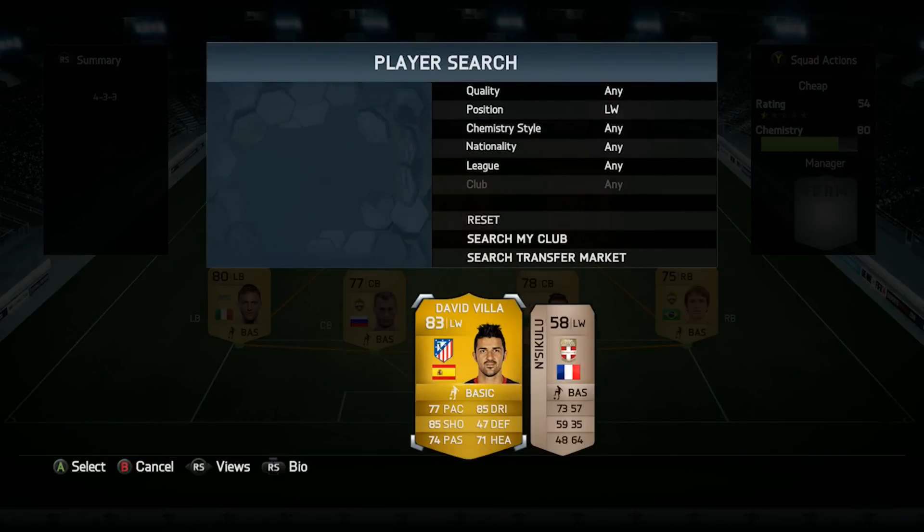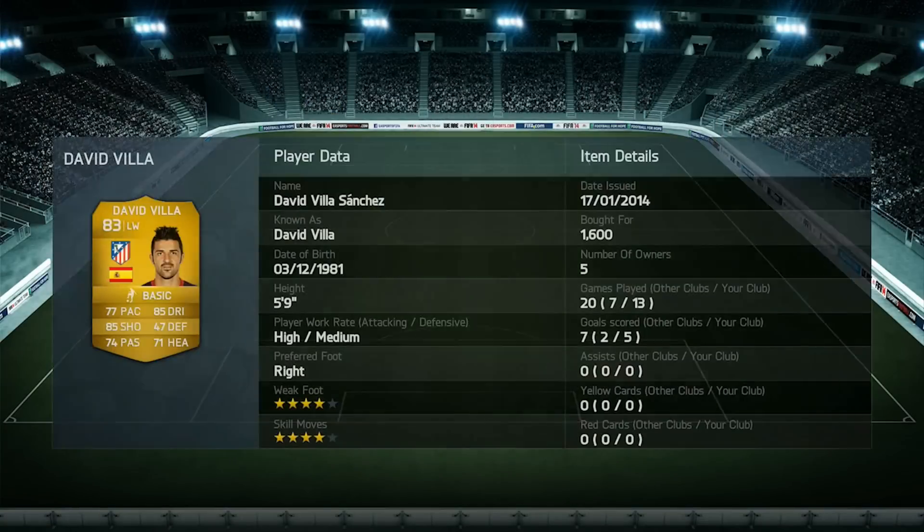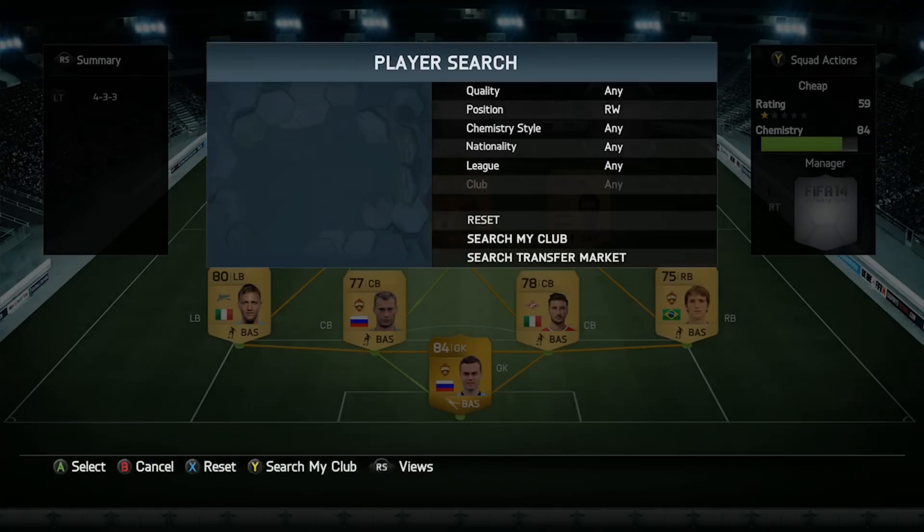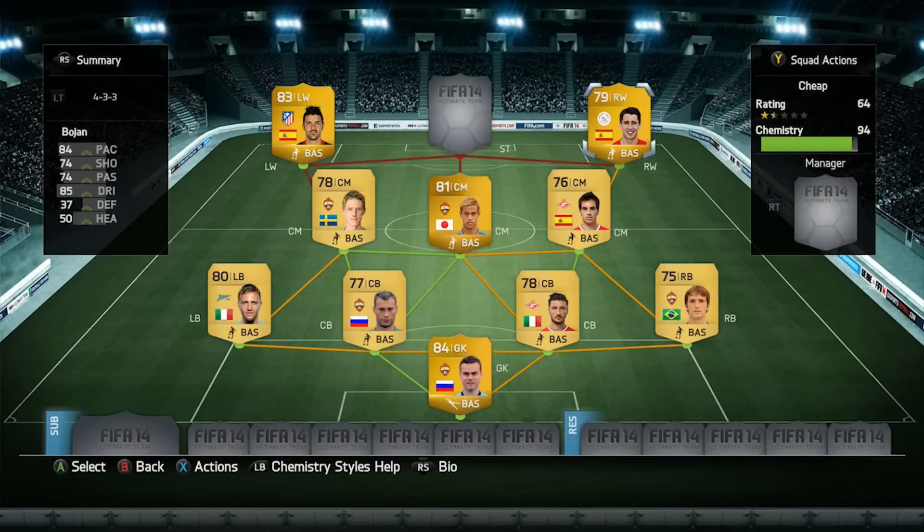The attackers are really good. We start with Davivir on the left wing — he's got 77 pace, 85 dribbling and 85 shooting. If you're enjoying this video so far please drop a like. Davivir is only 1,600 coins and I got five goals in 13 games, which is decent for a left winger. He's five foot nine so he doesn't win many headers but he moves around and links up well with the striker.